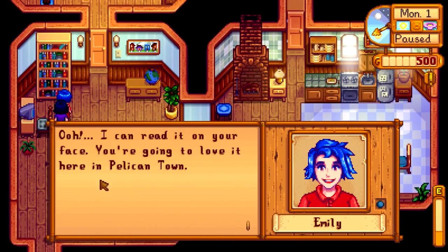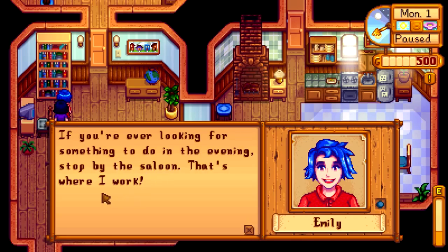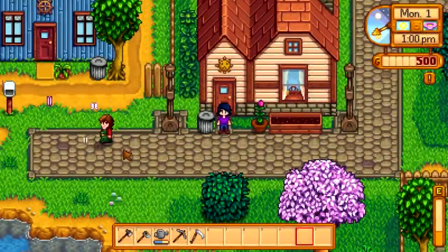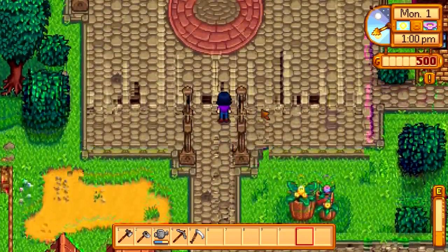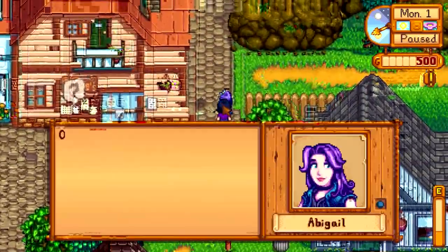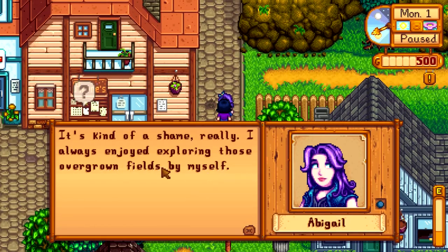Who are you? Marnie told me you just arrived. She sells livestock and animal care products at her ranch and says I should swing by sometime. Oh, she has blue hair. She says I can read it on my face — I'm going to love it here in Pelican Town. If I'm ever looking for something to do in the evening, stop by the saloon, that's where she works. And apparently I have to meet 28 people.